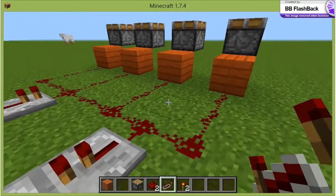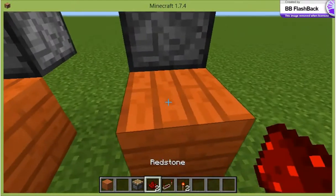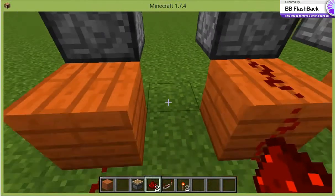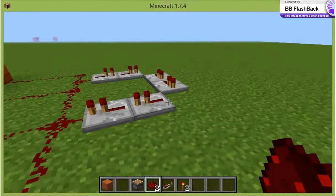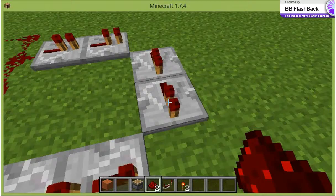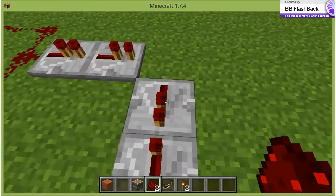Then once you've got that, put redstone dust here, redstone dust here, redstone dust here, and redstone dust here. Then put all these by right-clicking them to the end of it.